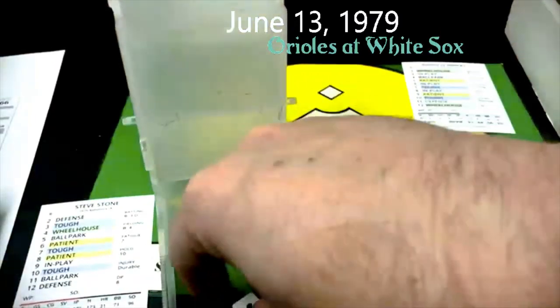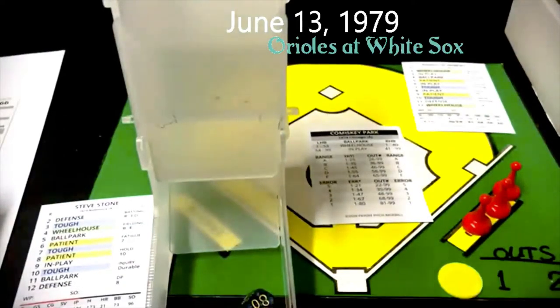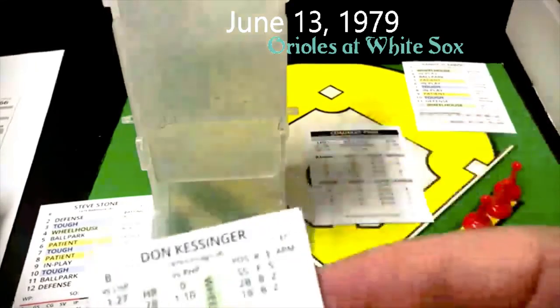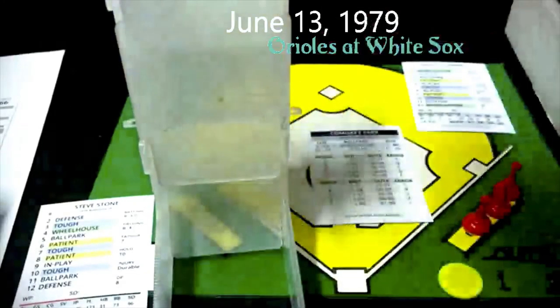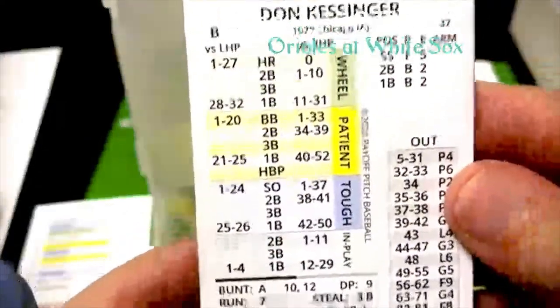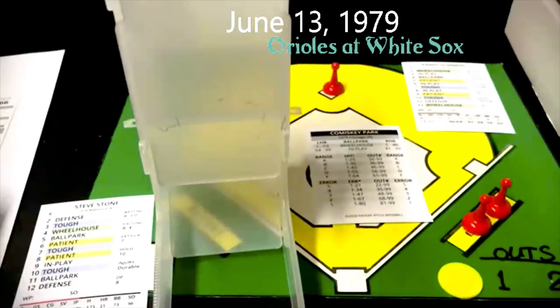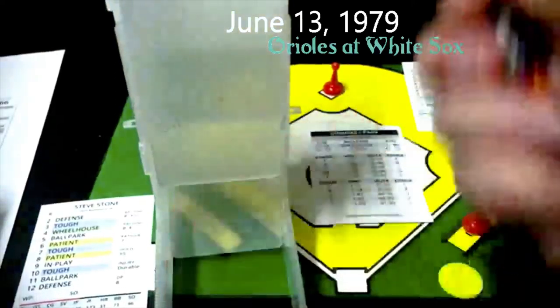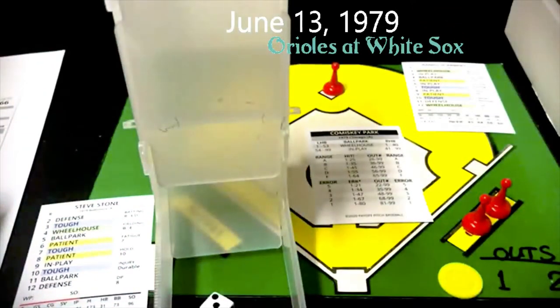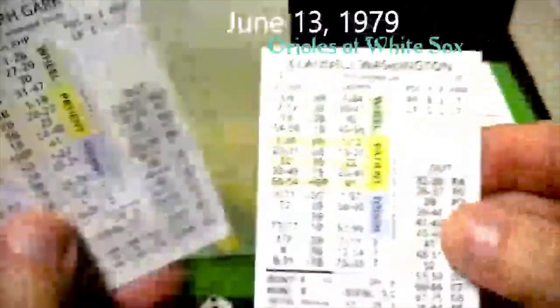That brings up Don Kessinger. Kessinger started the 1979 season as manager of the White Sox but was relieved later — probably in June — by Tony La Russa. That is a five and an 80 on Stone — five is a ballpark, and 80 is in the base-hit range. The in-play roll is a nine, and in-play nine against a righty is going to be a double. So we've got a double by Kessinger, man at second with two down — only the second hit allowed by Steve Stone. Ralph Garr is the batter. He gets a six and a 65 — six is a patient, 56 is in the out range — F7. No runs come in in the third.